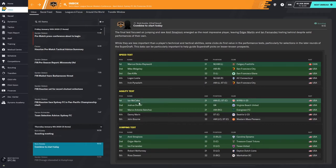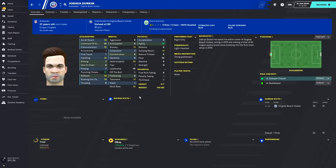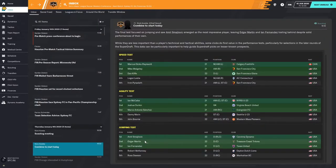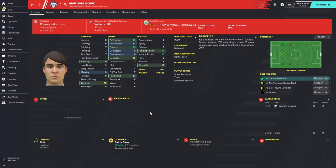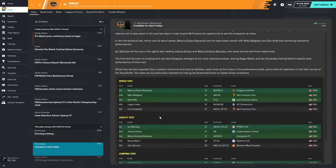Maybe you prefer agility in your goalkeeper. In the agility test, Joshua Durkin was the second most agile player and he does have a 16 agility rating. Looking at the jumping tests, the center backs did really well — you want your center backs to be good in the air, and one of them has a 17 jumping reach. It's a cool feature that SI has put in, and it helps you evaluate players as you head towards the MLS draft.